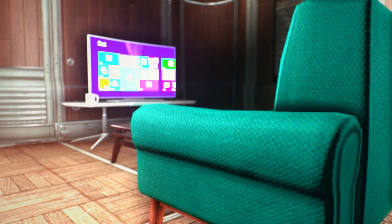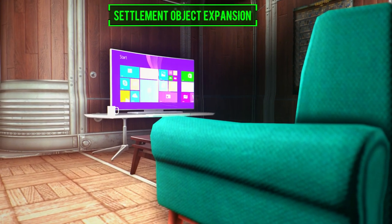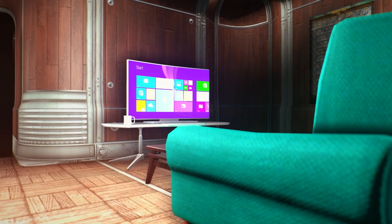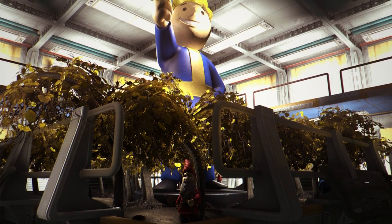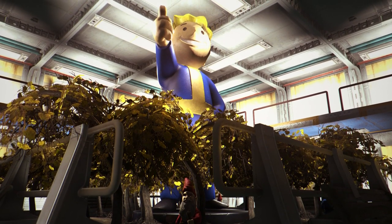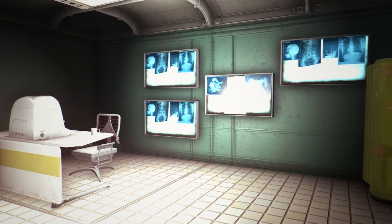This is the Settlement Objects Expansion mod and it's pretty much my favorite mod in Fallout 4. This mod adds in multiple items from the base game such as new beds, floors, walls, structures and just general items that you will find around the base game of Fallout 4. It's pretty good — they add in a lot of content that Bethesda didn't include in the normal settlement building mode.